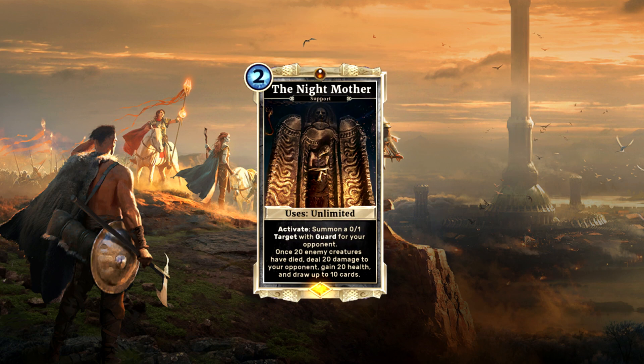This last one is another legendary with a long text wall: the Night Mother. She is a 2-magicka support card with unlimited uses that will summon a small 0-1 token with Guard on your opponent's side. Why should you help your enemy, you might wonder? Well, look at the rest of the text. After 20 enemy creatures have been destroyed this game, you are dealing 20 damage to your opponent, healing 20, plus you are also refilling your hand to the maximum available count of 10. This is by far the highest swing card ever and surely a reason to include more support destruction in your deck.